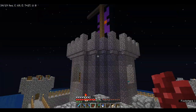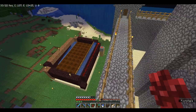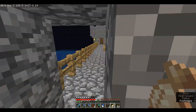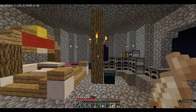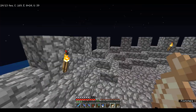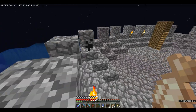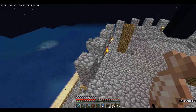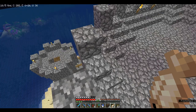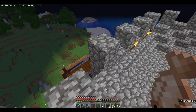That's my castle completed — essentially. My next project is going to actually not be on my claim — it's going to be at spawn. To get enough cobblestone to build it, I decided to completely destroy a mountain, and then I decided that mountain would be a good place to build something. I'm going to make a bio-dome sphere thing, except it's only a quarter of a dome attached to some land. It's going to be a mesa on the inside, which will be easy to get materials for because Dock 671's claim is completely a mesa and he allows me to take whatever I want from it.